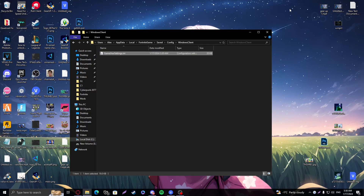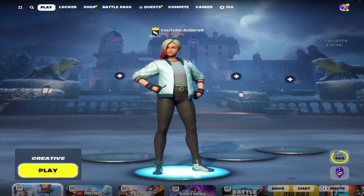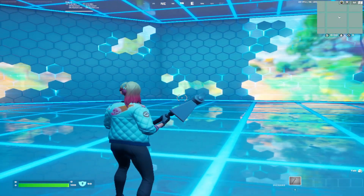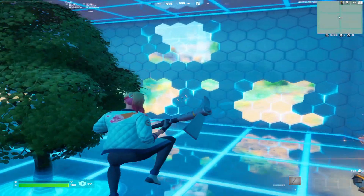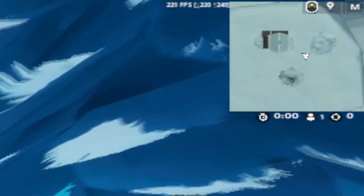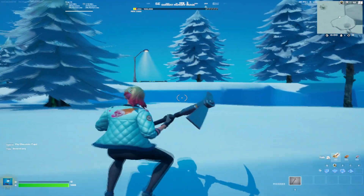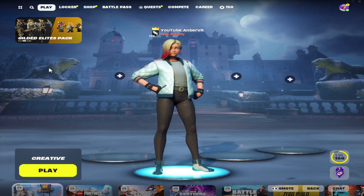Click File, then Save, and close the notepad. Head back into the game — here we are in the main menu, loading up Creative. As you can see, this is a stretched res at 1024x768. If your PC is bad and you don't want stretched res, 800x600 is available too. Loading into the island, you can notice I'm getting a lot more FPS — mine is capped to 240 and I'm hitting that cap. This definitely works and is one of the most important steps for increasing FPS.